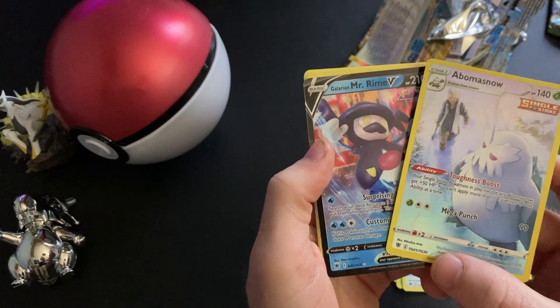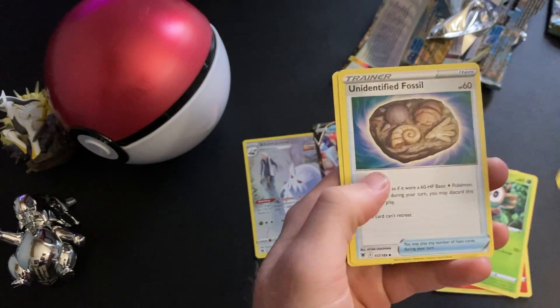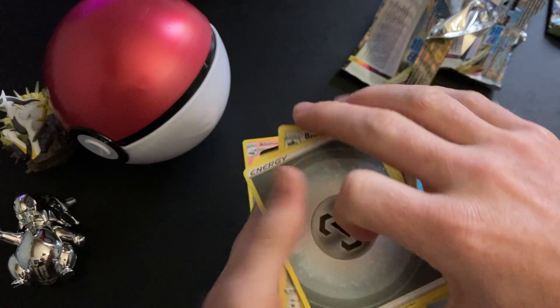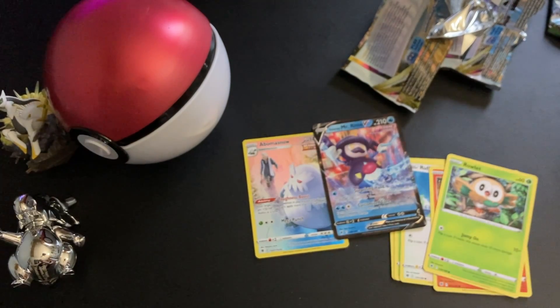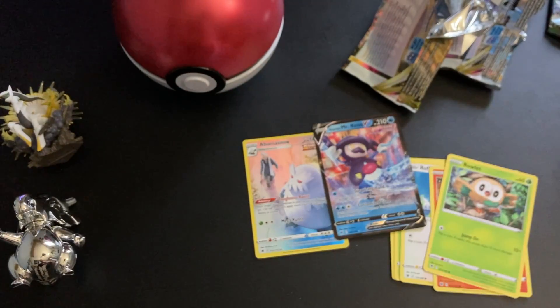Very cool — those are trainer gallery cards, which just makes it so much easier to get a hit. Unidentified Fossil, Bronzor, and the code card. So yeah, thank you for joining — this is my first Pokeball, so that's pretty cool to get one of these. Subscribe and like the video if you liked it — we'll see you next time.